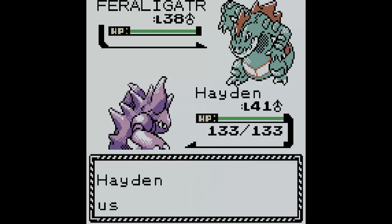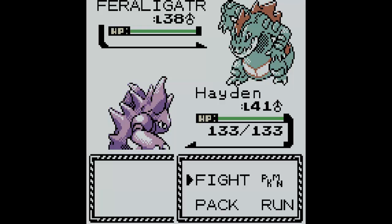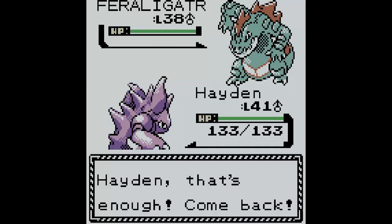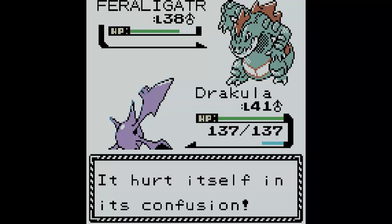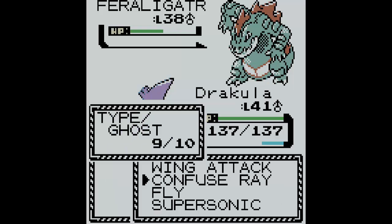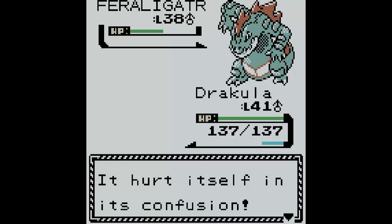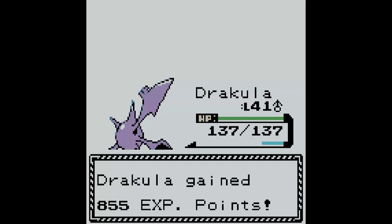We're going to use Swagger on Feraligatr — if we confuse him. Now Swagger is going. I have Magma in the PC right now because we only need one Fire-type for the Pokémon League. We need to use our starter Pokémon in the Pokémon League — it wouldn't be right leaving him in the PC for the whole battle. Dracula used Fly. Feraligatr's confused and hit himself. Feraligatr's down! Hayden gained some XP and so did Dracula.